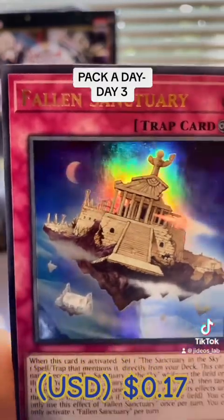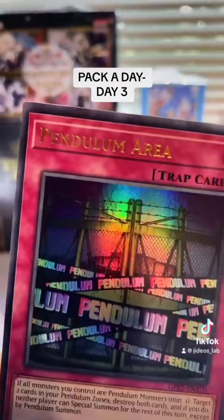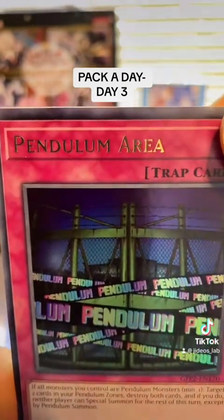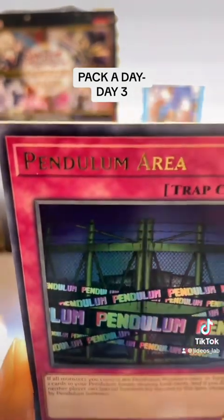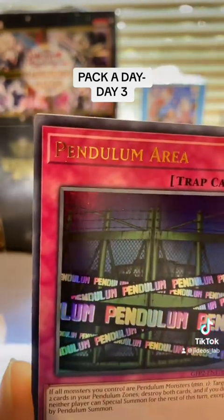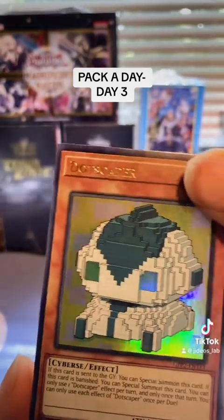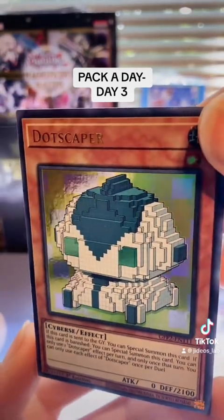Fallen Sanctuary — oh nice. And what is this? Sorry if I'm moving it around, I'm trying to read the name. It's shining and the light makes it hard to see, but it's probably more clear on the camera — Pendulum Area. I got 'Pendulum' just on this tape like it's cautionary or something. I wonder what's inside the pendulum area. Is this our last card? Oh my gosh it is — Dotscaper. Wait, no — Dotscaper.